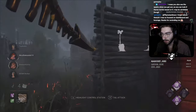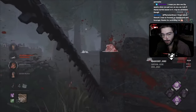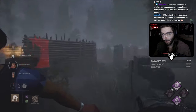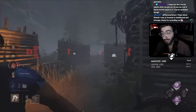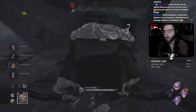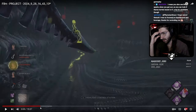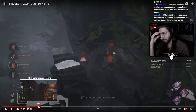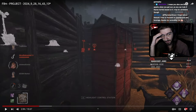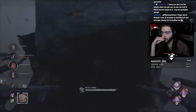Through Surveillance you know which gens have been progressed, and you have Bamboozle, but you don't seem willing to vault — it's odd. I would have vaulted that window to cut them off; you're not getting value out of one of your add-ons right now. Then you see on Barbecue that somebody's working on the main building gen, right there — but instead of going there to pop that gen, you check a random far-away gen.